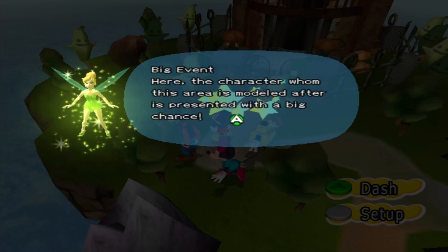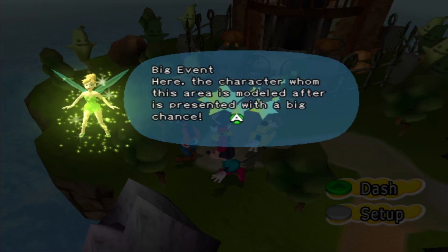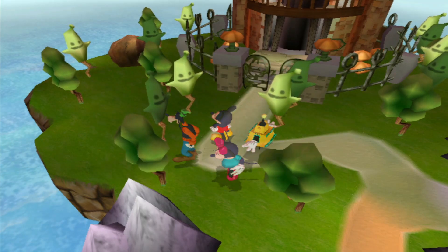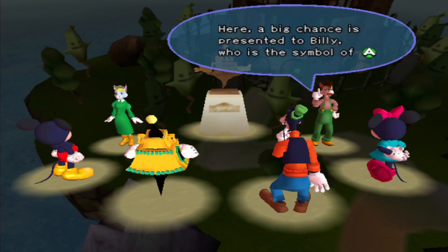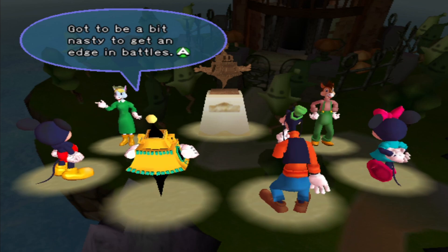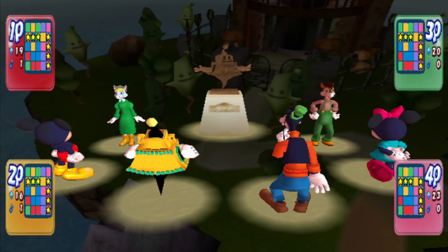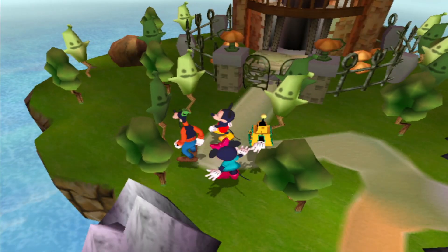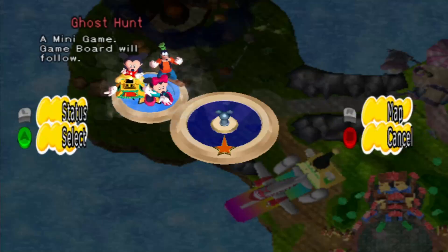Oh my god, these trees are amazing. My haunted house. Big event — here the character whom the area is modelled after is presented with a big chance. It's a chance of a lifetime, but I'm already dead. Billy stands here. Is it like a pun of Billy ghost? It's Billy goat. If it is, that is a stretch, but sure. Big chance is presented to Billy, who is the symbol of Wonder Island — get to be a bit nasty to get an edge in battles. Collect a power note from each rival. They took a power note from me.